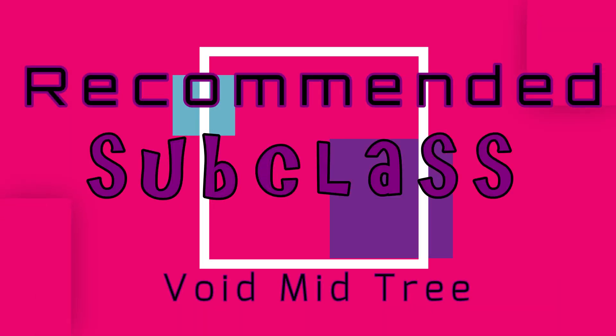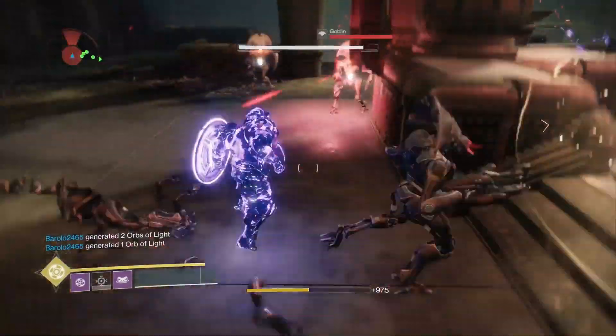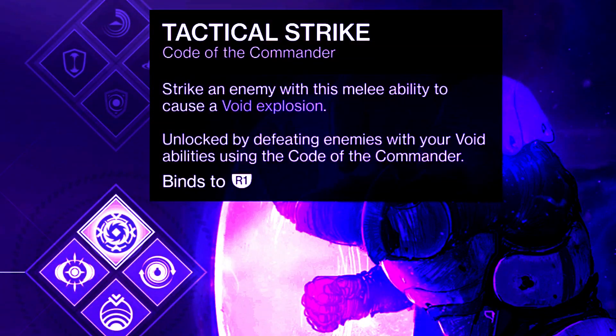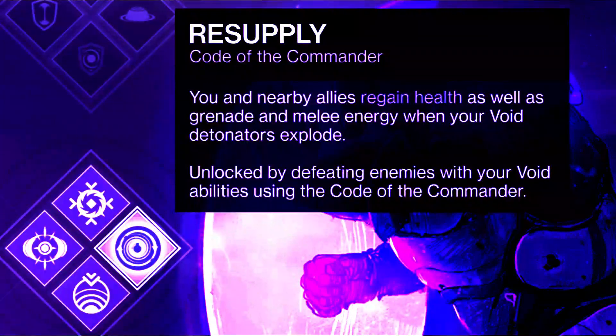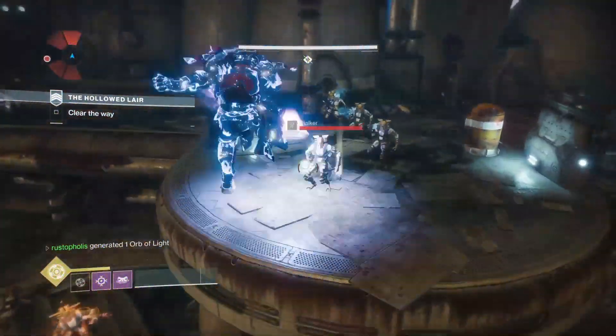Recommended subclass is Void Mid-tree as always. You get Grenade Recharge, Melee Recharge, blowing things up, healing yourself, and giving all your allies next to you those same properties. Blowing them up with the Melee and the Doomfang Pauldrons to top it off, which also stacks with the Super Recharge. Around 4-6 melees is a Super Recharge — not bad at all. And if you need Banner Shield for solo play or for your entire team to blast through and kill the AI, that is what you get out of the Banger.